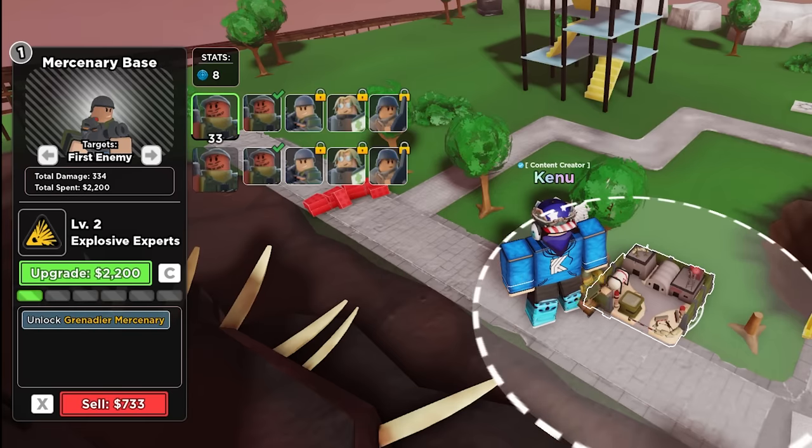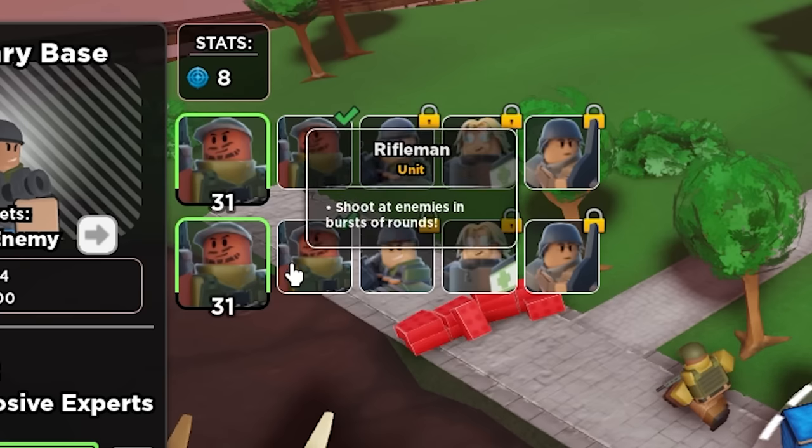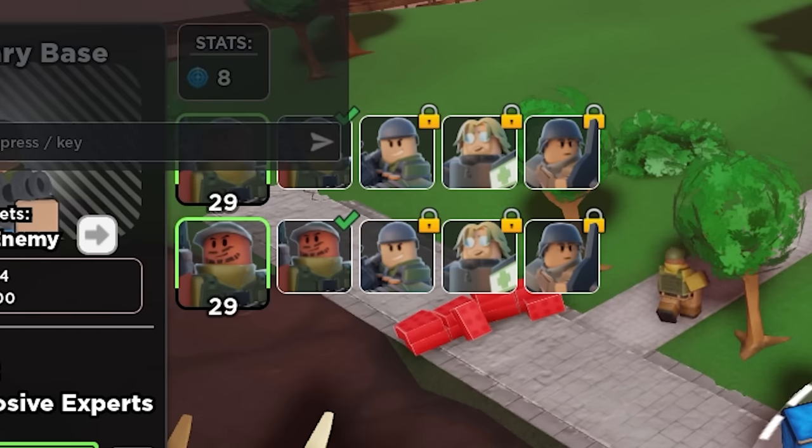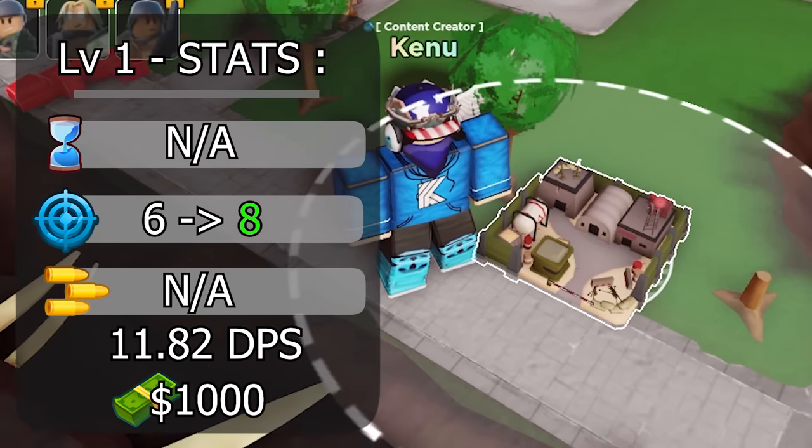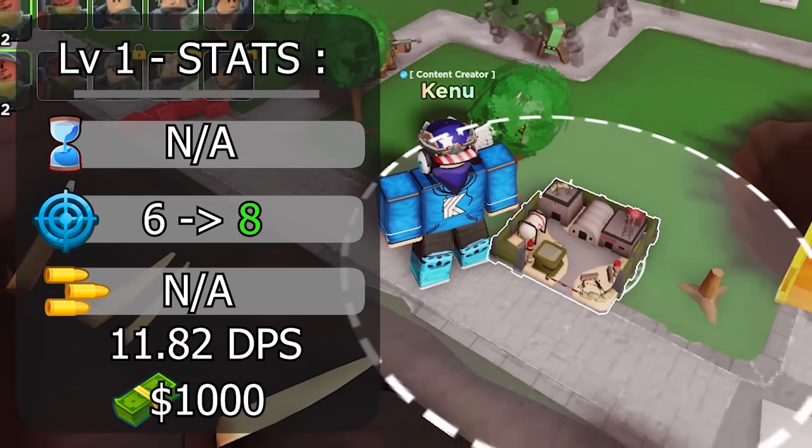On level 1, it unlocks a new spawn queue, which means it spawns 2 riflemen instead of 1, as well as the tower itself gaining 2 range, which increases its spawn range. All at a cost of 1,000, which is a definite go-to upgrade.